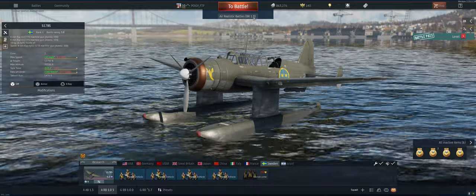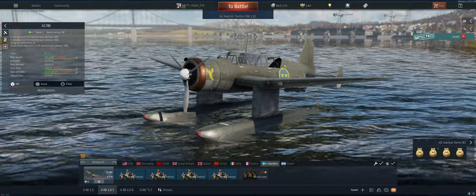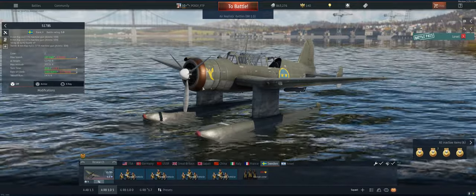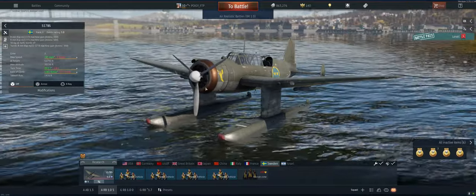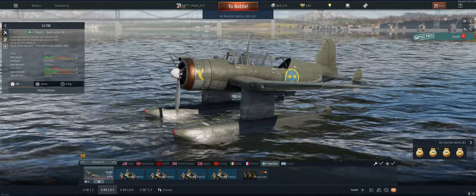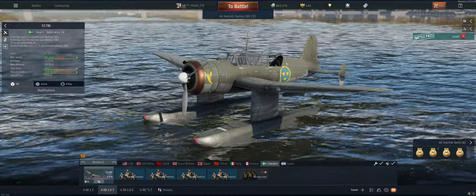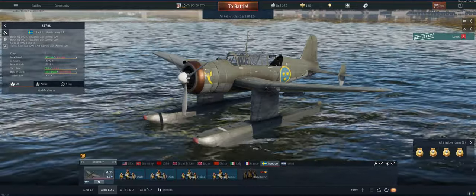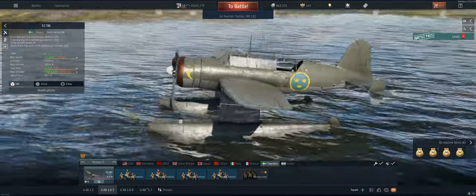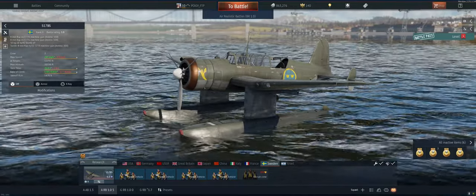Hey guys, welcome back to the channel, Poigie here getting ready to take out our Swedish light bomber, the S17BS at 1.0 in air realistic. This is our fifth and final game. It's pretty tough to do anything amazing in, but it's got a lot of potential under the right circumstances. You've got nine 50-kilogram bombs, two front guns, so left alone to hit ground targets you could do really well. Problem is you're a light bomber and a lot of fighters are going to come after you.